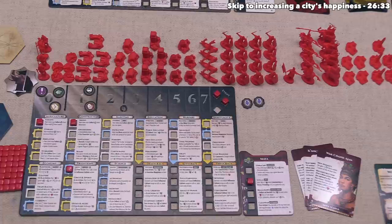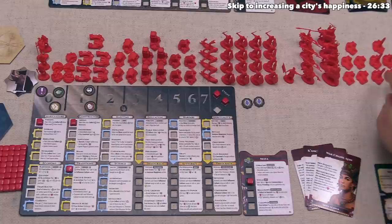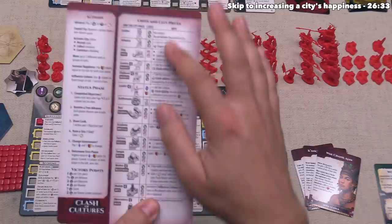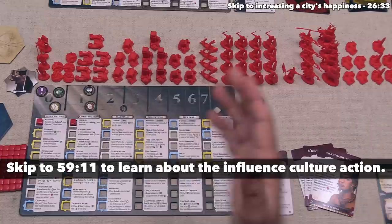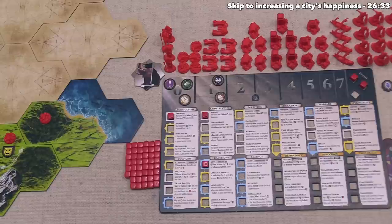One thing I would like to do soon is construct new buildings into our cities. The cost for that is a food, an ore, and a wood. Right now the only building that we can actually construct is an obelisk — you unlock buildings based on your advancements, and arts let us do that. But at the moment I don't think an obelisk is what we want to construct. Each building has different effects on the cheat sheet, and for the obelisk that specific building becomes immune to the influence culture action that opponents could perform against it. The obelisk gives us defense against something I don't think we really need to defend against with our current position.